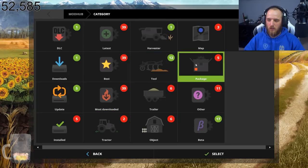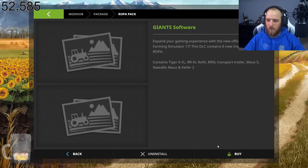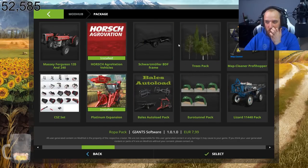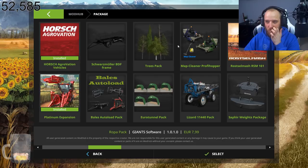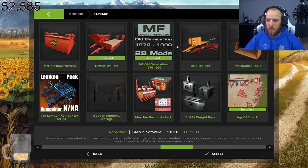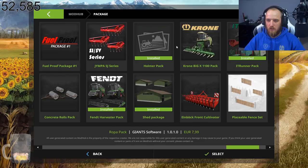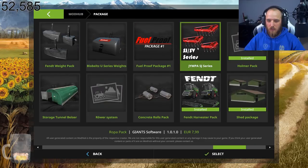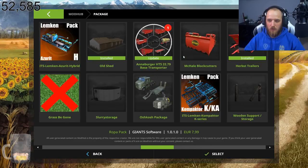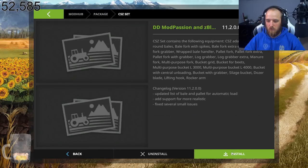I'll get that installed while I'm here. I haven't got many mods in, do you know what I mean. I don't want a rope pack. I'm just seeing what packages are in, seeing if I'm missing out. I tell you what I wouldn't mind - you know the MMZ M tool? That's it there, I wouldn't mind getting that.